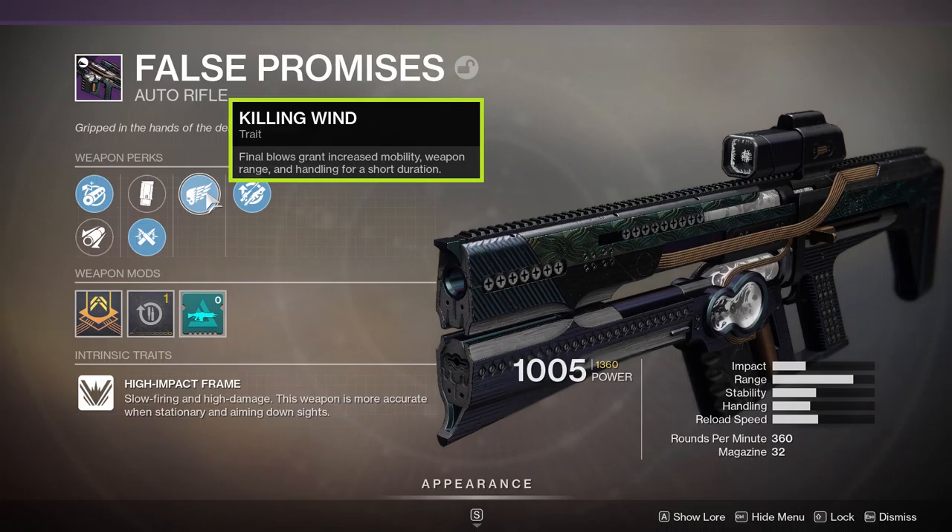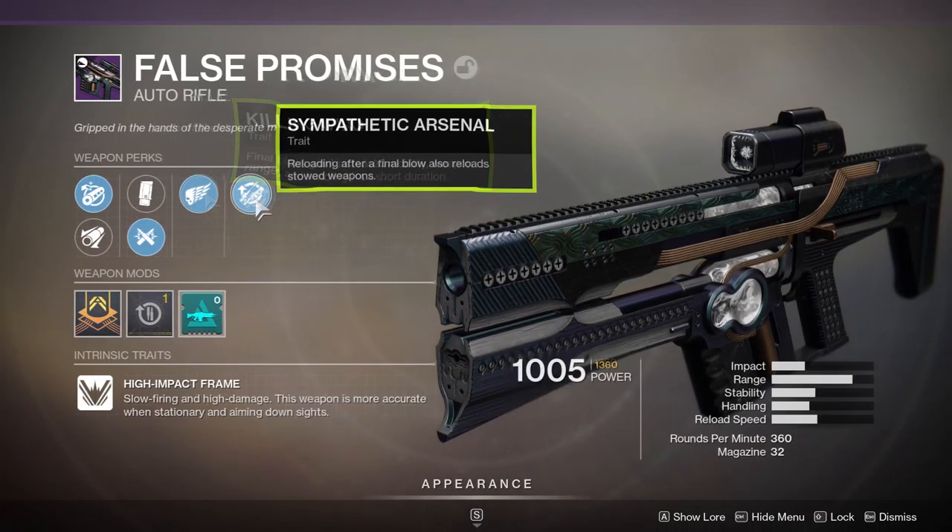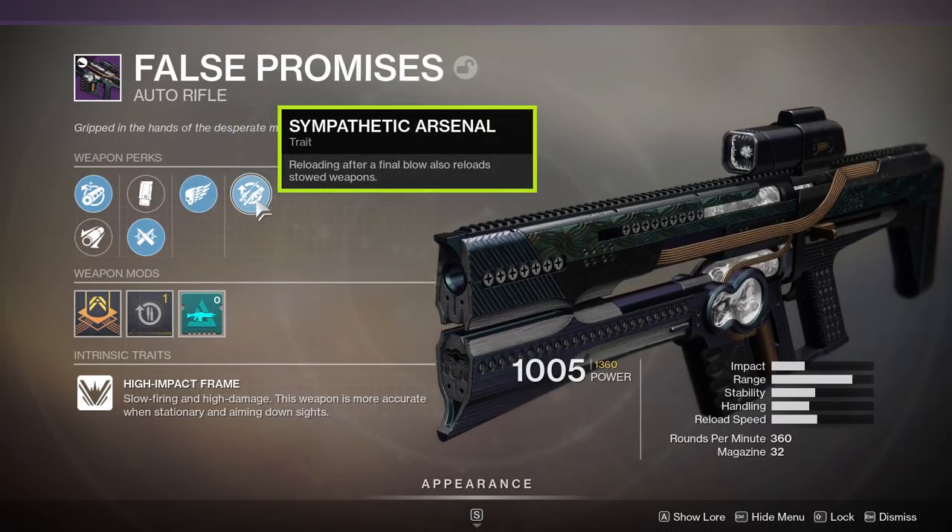The first new perk is Killing Wind: final blows grant increased mobility, weapon range, and handling for a short duration. Next up is Sympathetic Arsenal: reloading after a final blow reloads stowed weapons — and that is weapons plural — so both your energy weapon and your heavy weapon will be reloaded.